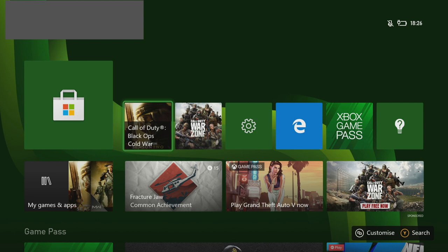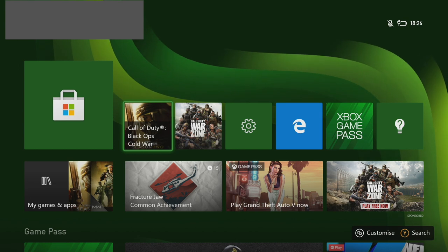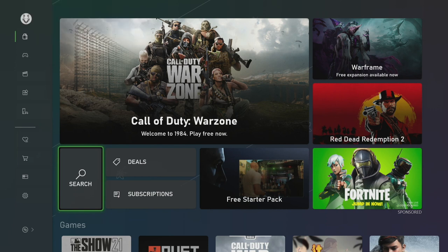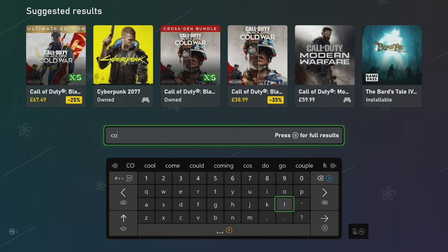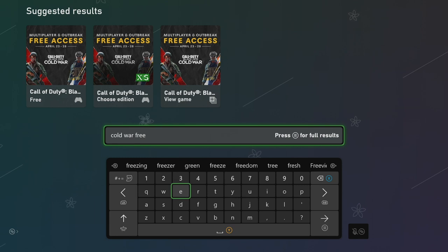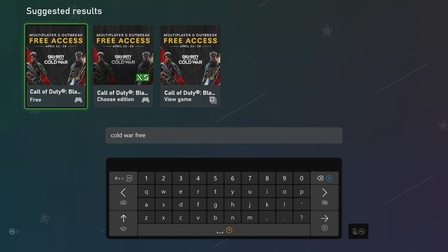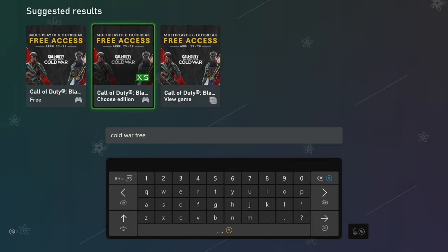So how do you access it? All you need to do is visit the store on your specific console. Starting with Xbox — I'm on the Xbox Series S — you just need to navigate to the store and in the search bar type something like 'Cold War 3'. You can type the whole thing, i.e. 'Cold War 3 trial', but as soon as I typed 'Cold War 3' the options appear. You then just need to select the right version — the middle one on screen is for the Xbox Series X/S — and when you go into it, click 'Get'.